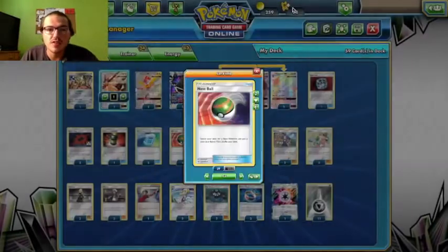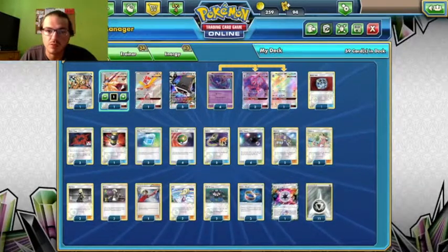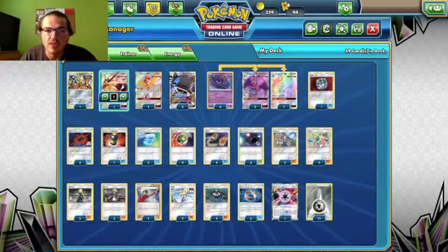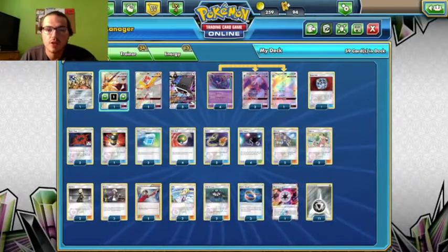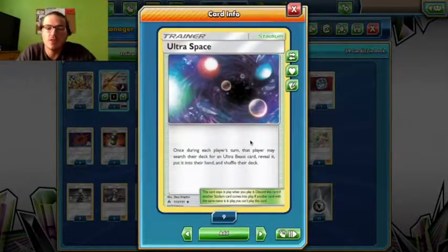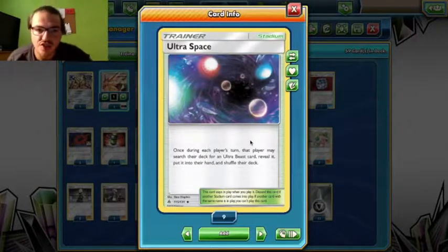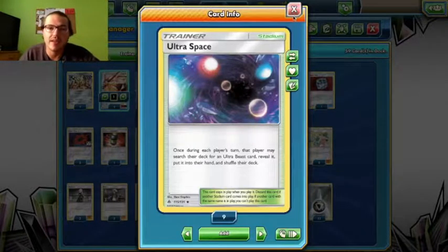Running 4 Nest Balls because they are the best Brigette replacement we have right now. 2 Switches just in case someone strands your Stakataka in the active — easy to switch it out real quick. 4 Ultra Space so I can search out any of my Ultra Beast cards, 1 per turn. It's great to grab Kartana if you need it with Slice Off.